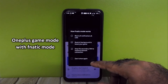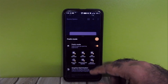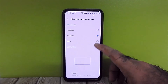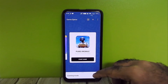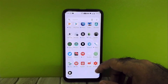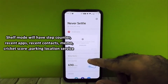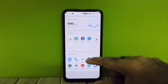OnePlus Game Mode with Fanatic Mode is working fine. You can use multiple shooter shelf mode as well. The shelf also has step counters, recent apps, recent contacts, memo, cricket scores, parking location services.